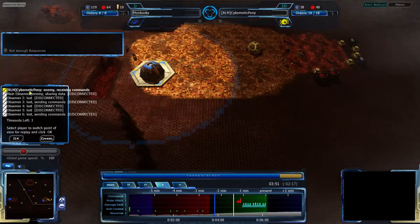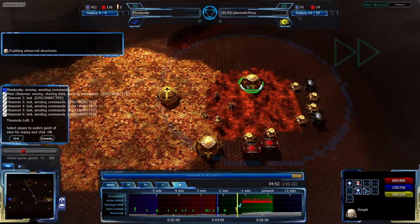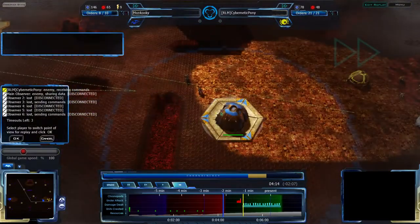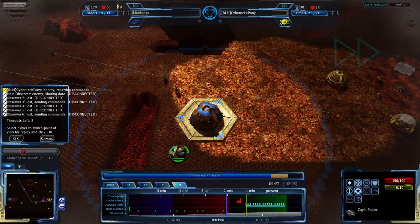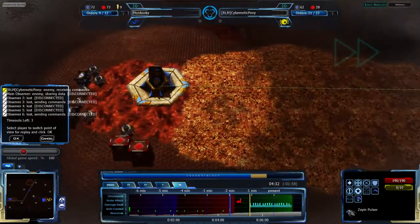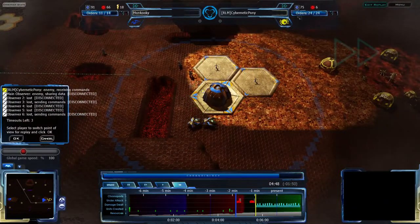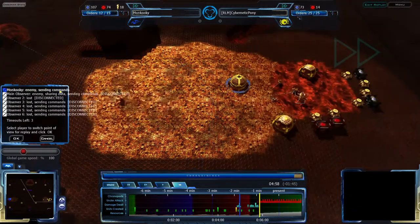Cybernatic Pony doesn't appear to be looking for a foundation rush and has gone for advanced structures tech — there it is, being constructed. The depot is only half done at the 3:36 mark; it'll be fully done by about the four-minute mark. Cybernatic Pony is probably aware of some infantry outside his base but probably isn't suspecting any rush strategies. Advanced structures tech is now being constructed. One Zion Veer is throwing its life away, but this is further in the future and will be echoed out — the Zion Pulsers are what's going to happen ultimately. Moncookie is waiting until all the Zion Veers come into the base.